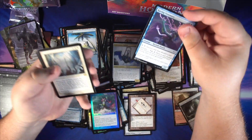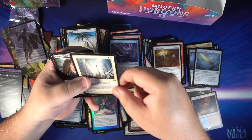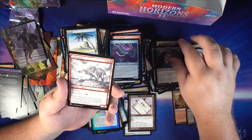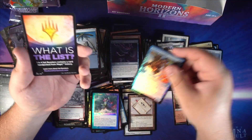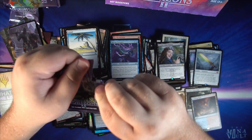We got Ravaging Visionary as an uncommon, followed by an old border Out of Time as our rare, a Braids, Cabal Minion as another rare, a sketch card version of Gargadon, a foil Burden of Greed, and still wondering what the List is. One day we'll figure it out.